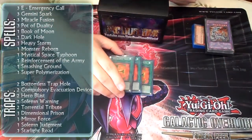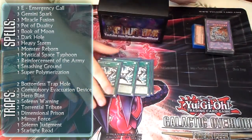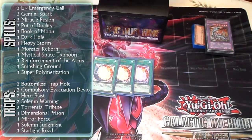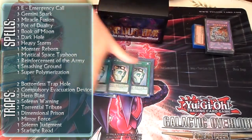For spells, I run three E-Emergency Call, three Gemini Spark, three Miracle Fusion, and three Pot of Duality.